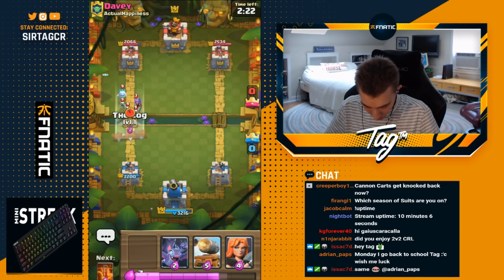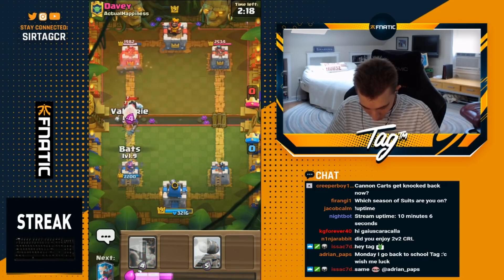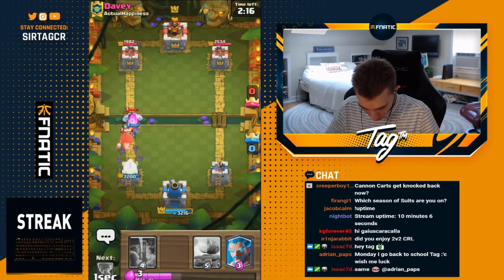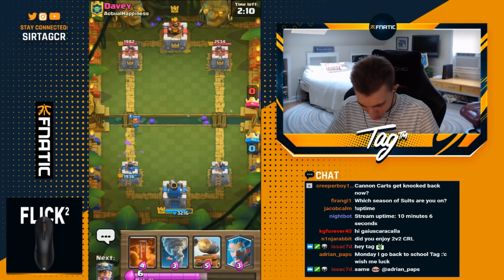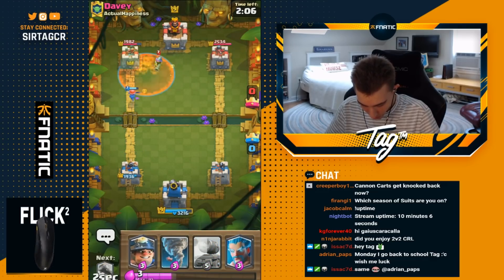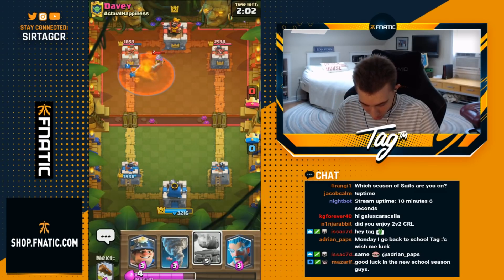He's trying to finesse me with the cycle. Going for a Log, then immediately following up with a Valkyrie — that's going to do a little bit better over time. Also going in for Bats, because the Ice Golem is going to die to the Valk. Hopefully some of the Bats persevere. Only one did — wish more stayed alive, but definitely going to be Poison value. This guy's running 2.6 Hog, so he's going to have a very fast cycle.